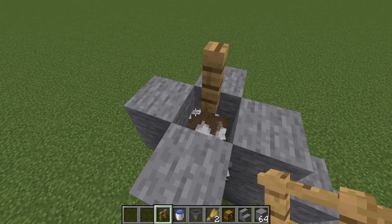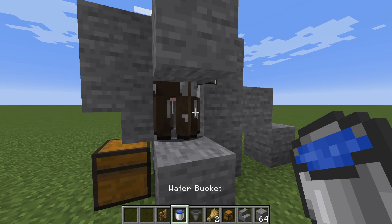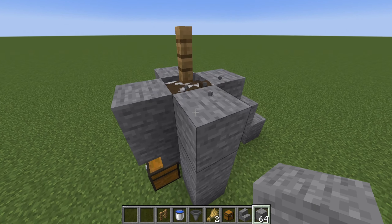With the fence post placed, the final part of the build is to place the bucket of water. I would recommend breaking one of the blocks from the side of the farm and placing the water as shown in the video for the easiest approach, but you can also do this from above the farm.